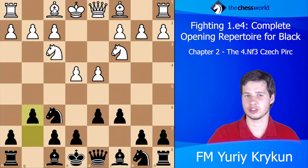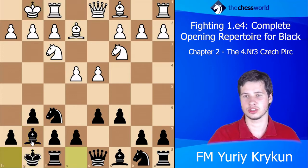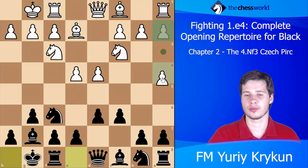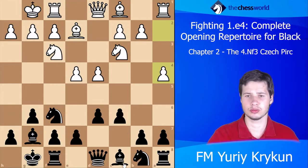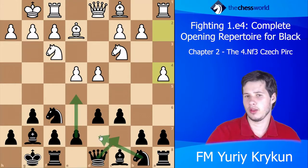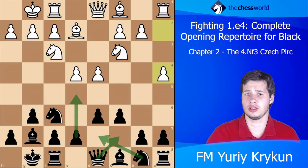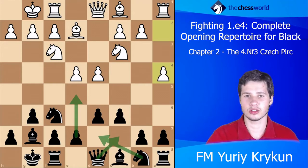After say Be2 Bg7, castling, castling, then a4 — a normal Pirc move — you just play your Pirc like Qc7 e5 or Nd7, and this is something you can toy with. You have variety, and of course it's the Pirc so Black is a little worse, there is no doubt about that.